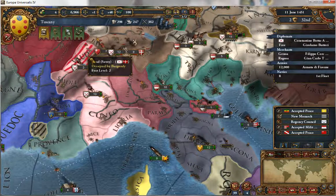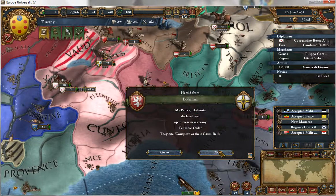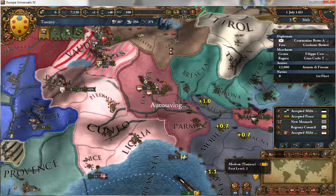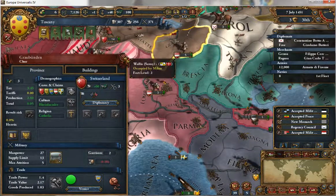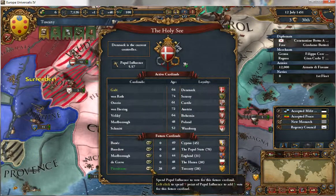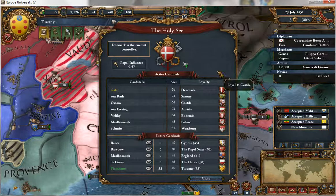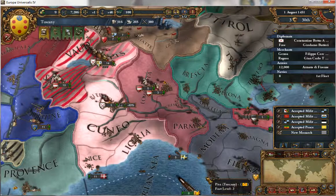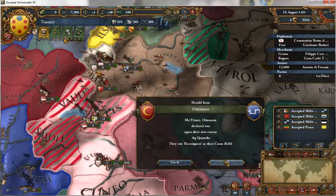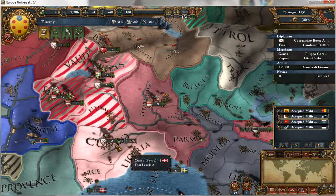Go Burgundy! Bohemia and the Teutonic Order — I really would rather Milan not conquer those provinces because that makes Milan more powerful and we're not. Okay, new advisor. All right, I think that'll be it for this episode; we'll just wait to see what Burgundy and Milan will do, and that'll be it.